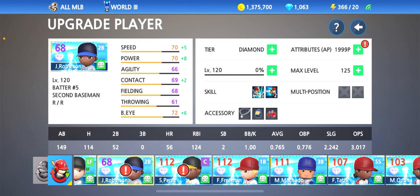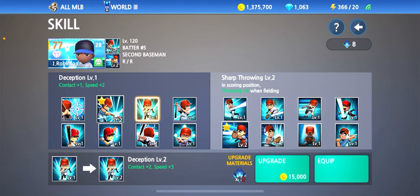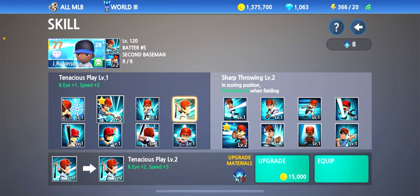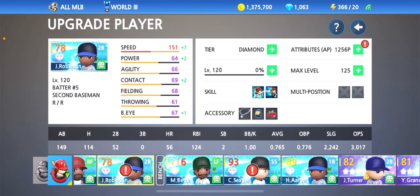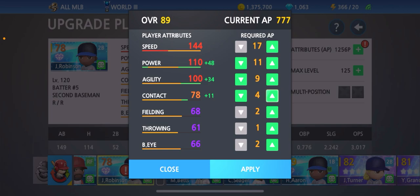Now we have 1,999 attribute points to work with — let's give him that speed. There are three skills that give him a speed boost: Deception, Tenacious Play, and Concentration. We'll go with Tenacious Play only, because Concentration only gives that stat boost when the team is losing, and most likely we won't be losing too often. I'm going to need that speed and batter's eye boost the entire game. We'll do low fielding, low throwing, and focus on batter's eye and batting — just make him as fast as we can.